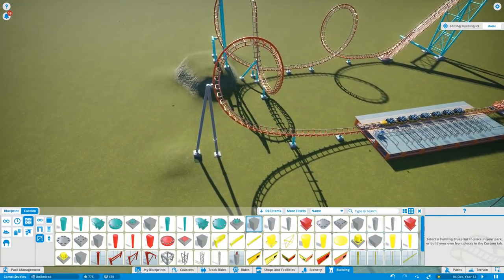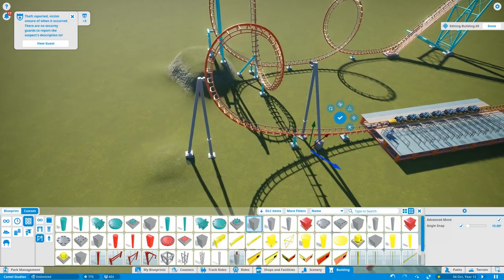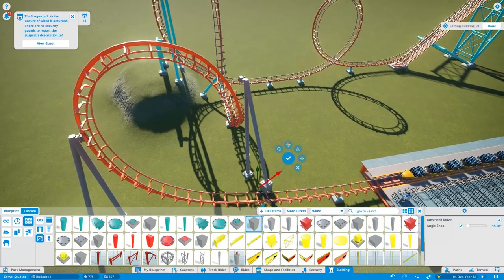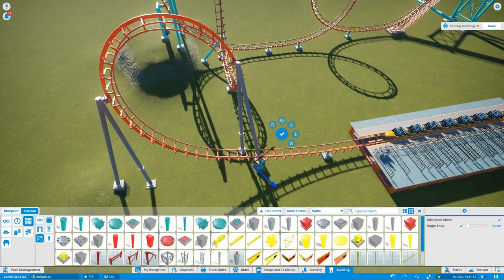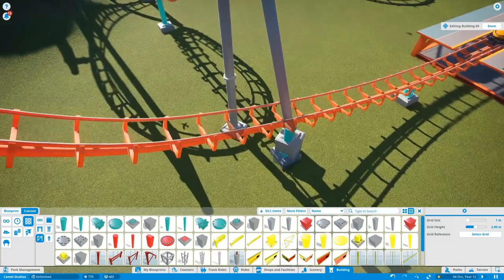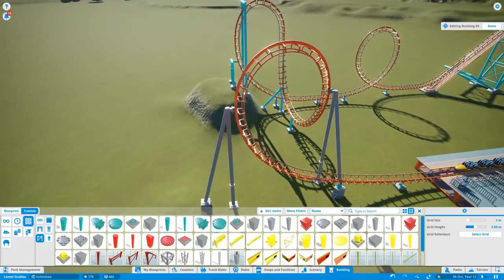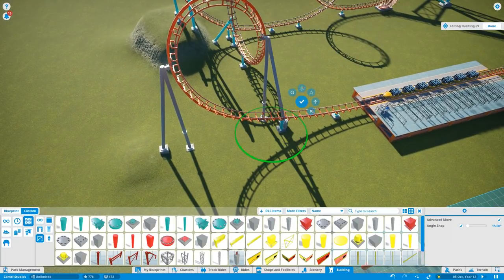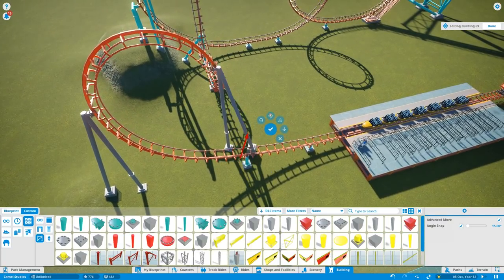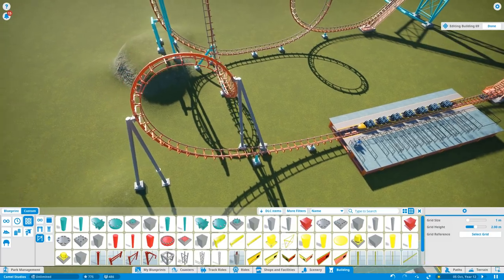Now that we have the first blueprint, we can just go in, connect this one, and bring it into another position — simple as this. We now would have to change this lower part and fix pieces going into the coaster, which is still a lot of work, but at least you don't have to figure out just one piece of support. It's still a lot of work to replace all of them.